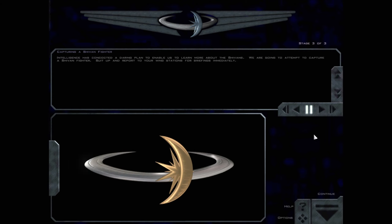Intelligence has concocted a daring plan to enable us to learn more about the Shivans. We're going to attempt to capture a Shivan fighter. Suit up and report to your wing stations for briefings immediately. Oh, fuck, I hate this one.